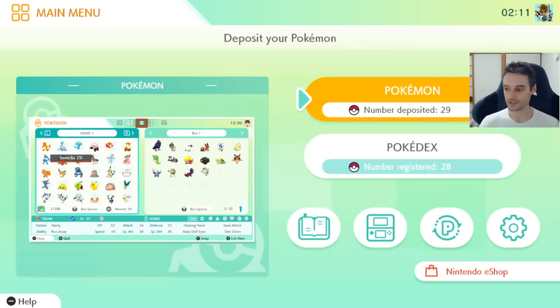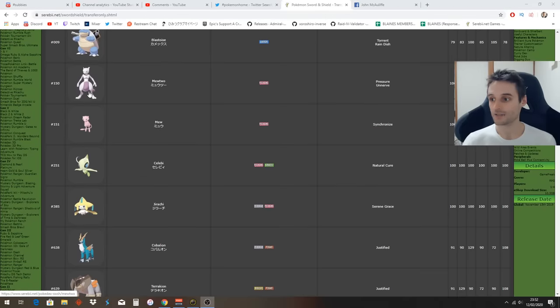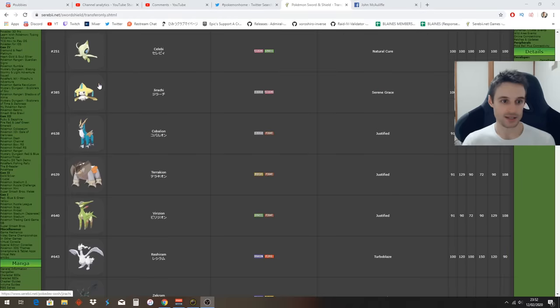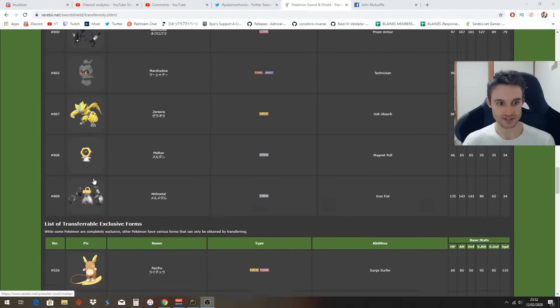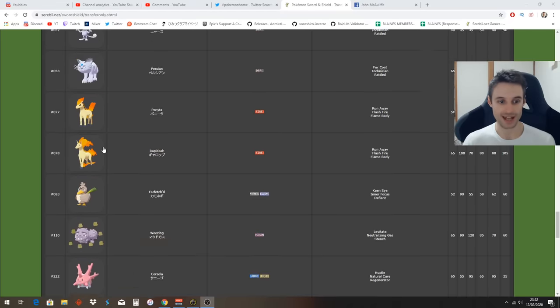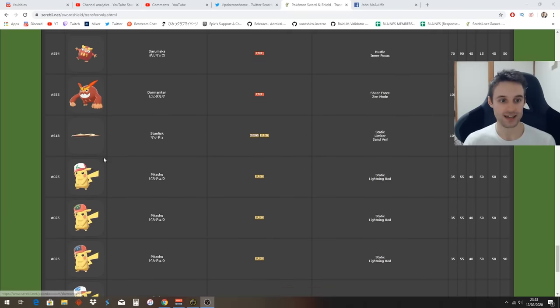Now let's look at the full list of all the Pokemon that you can actually get right away - legitimately, without hacks or anything from other games. You can get all the Kantonian starters, you can get Mewtwo from Pokemon Let's Go Pikachu or Eevee. You can get a Mew if you buy a new Pokeball Plus, or if you had Let's Go Pikachu or Eevee. You can get Celebi, Jirachi, the Dragons, Keldeo, the Gen 7 starters, the Legendaries, the Mythicals, Melmetal - which is transferable - the Alolan versions, the Kantonian versions, and all 7 Hatted Pikachus.